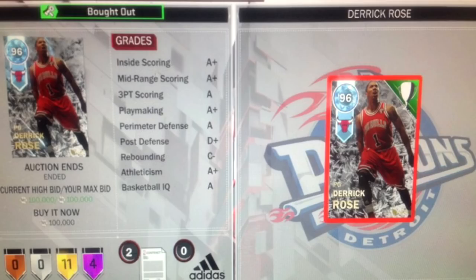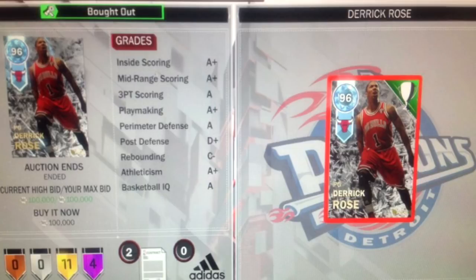Next up we got ourselves another new diamond — this guy got himself the diamond D Rose for 100,000 MT. Right now this card is still selling for about 300,000 MT or more. He was going for about 400,000 MT the first couple hours, but now he's going for about 300,000 in the auction house. That's a really good buy, so congrats on getting D Rose for 100,000 MT and walking away with at least 170,000 MT.